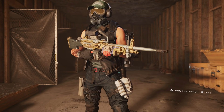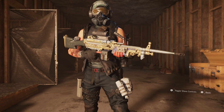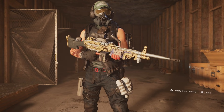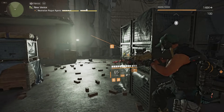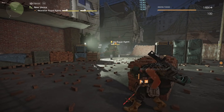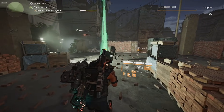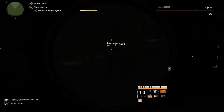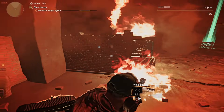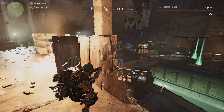Today we're diving into an LMG build, which I haven't really played with in a long time. I ended up getting this beauty right here and this thing is an absolute monster — I've been having a lot of fun. Not only does it look good but it handles pretty well. I was able to take out some heroic rogue agents pretty easily, just maneuvering into position and dropping them with DPS — no skills at all. It naturally shoots kind of slow, but with this build we're able to increase that.